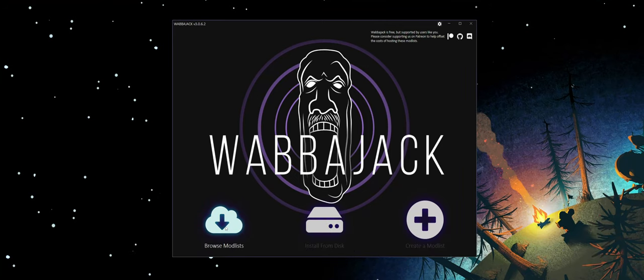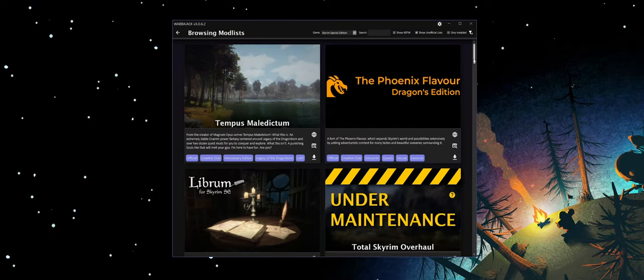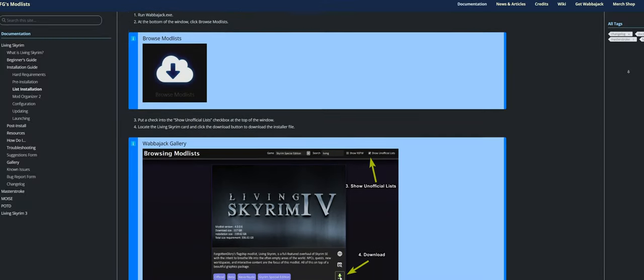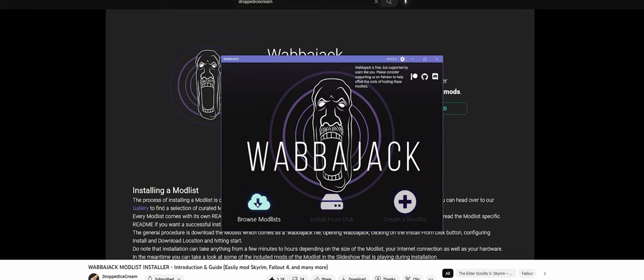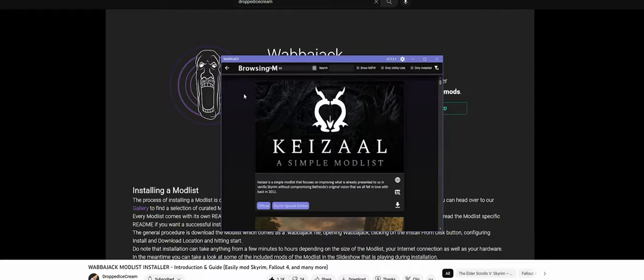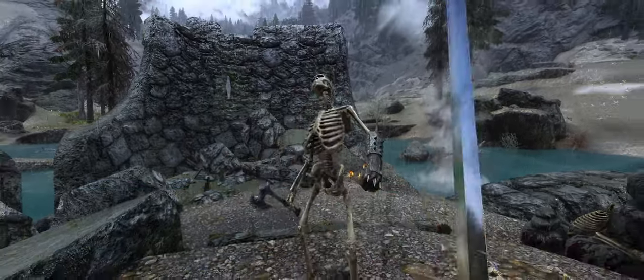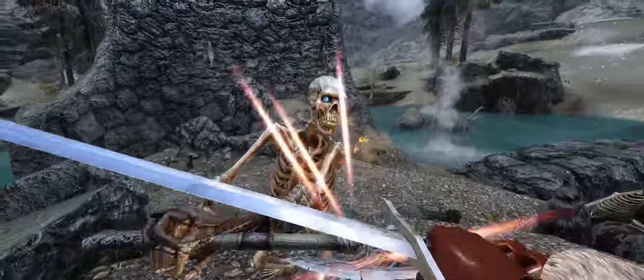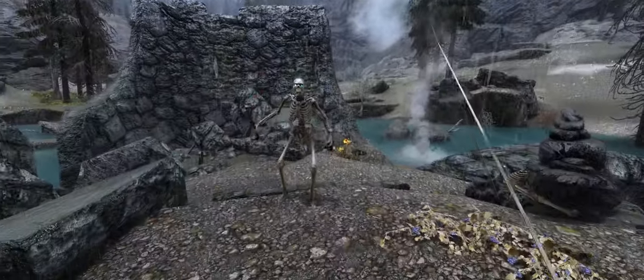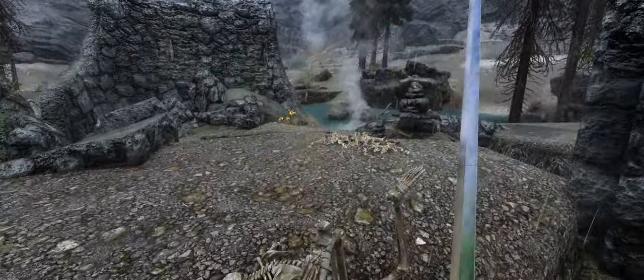You can download Living Skyrim from the Wabberjack ModList installer. I won't be getting into the specifics of the installation, but there's a step-by-step guide on their own website. With over 1000 mods, you'll need around 220GB of storage to download. Once installed, the guide talks you through some mods you may want to enable, but none of it is necessary and you can get to playing right away — no in-game configurations needed.